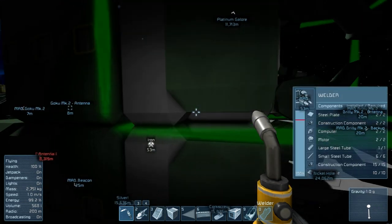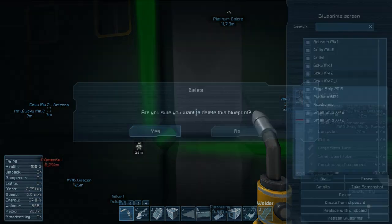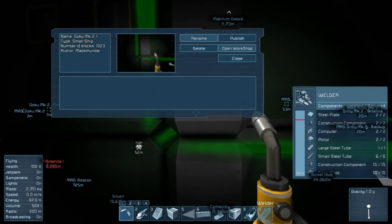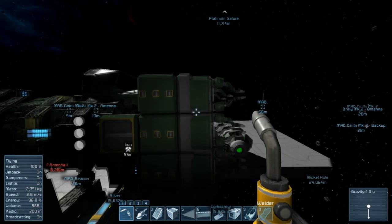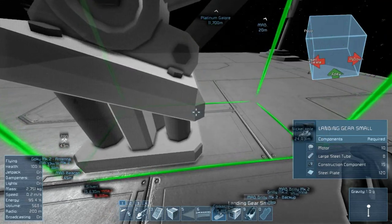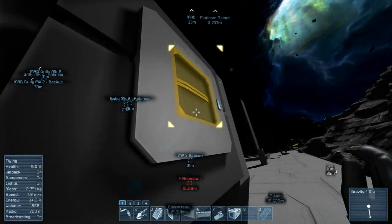So now we're going to do a little bit of Control-B. Goku Mark 2 - I'm going to delete the first one, just name this Goku Mark 2. New small ship. I press escape - good times. I'm pretty sure we need large steel tubes.